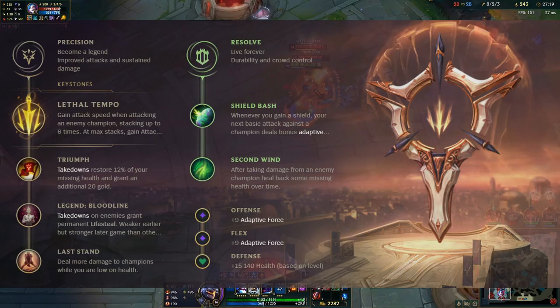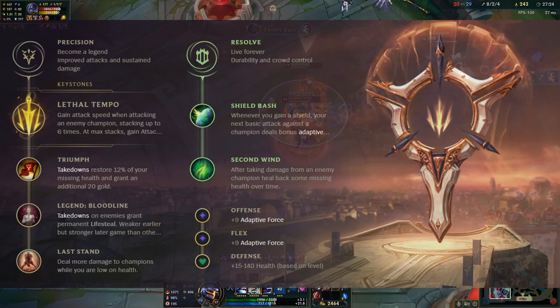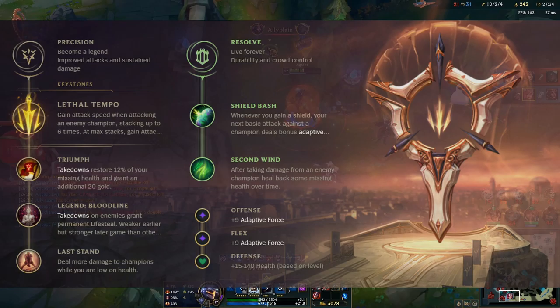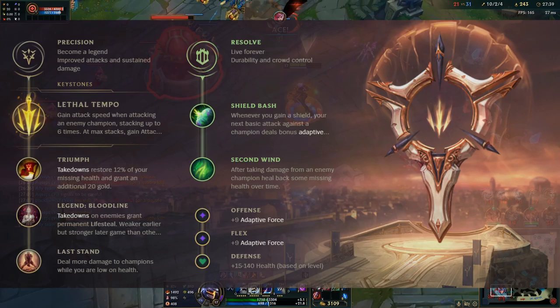For the rest of the runes in the Precision tree, I usually go triumph, then bloodline, then last stand. Sometimes I will swap out bloodline for tenacity instead. The reason is it kind of depends on how much CC the enemy team has. If they don't have a lot of CC, I'll pretty much always go bloodline, because you don't really build a lot of lifesteal with Vi — you can't really fit it into her build — so having the out-of-combat lifesteal from bloodline is pretty nice.